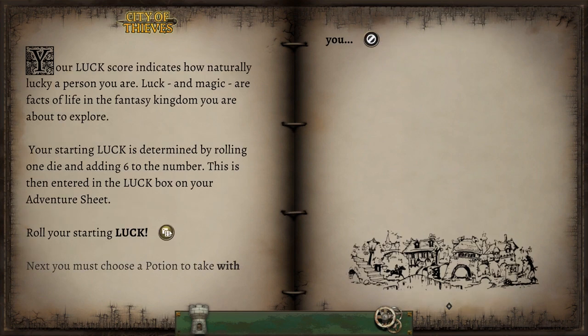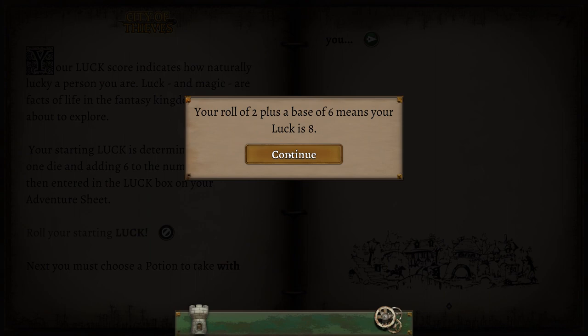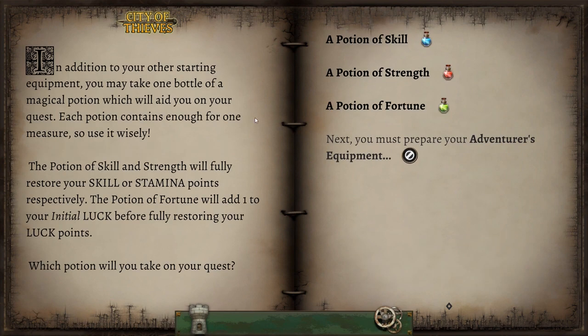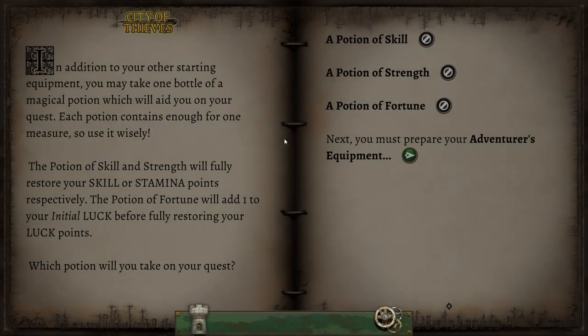And our luck — so that could have been a lot better. A starting luck of eight. Not so good there. And we need to choose a potion to take with us: a potion of skill, a potion of strength, or a potion of fortune — pretty self-explanatory, will restore skill, stamina, or luck. I think we just pretty much got to go with stamina because we didn't get such a great stamina roll, and it may surprise you to know there may be some combat in this game. So yes, I will take the potion of strength.